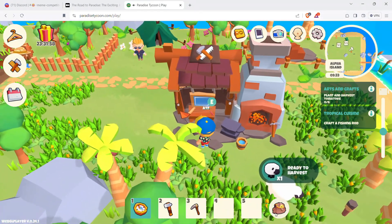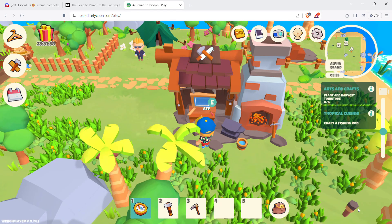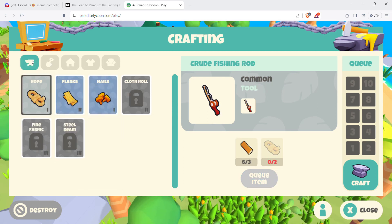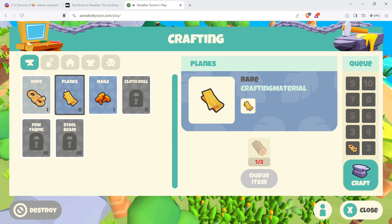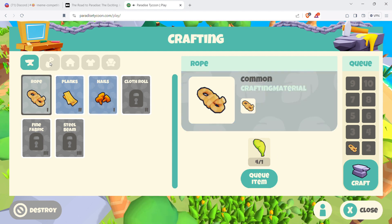We need two rope for the fishing rod. Always collect palm trees, stone, and wood anytime you see them. The nails now require copper ore — that kind of adds more difficulty to the game, which is alright, but it'll take a lot more time now. I'll craft one more rope and then the fishing rod. Go back into the crafting menu, tools section, queue the item, and craft.